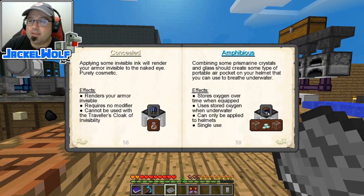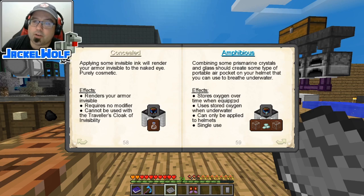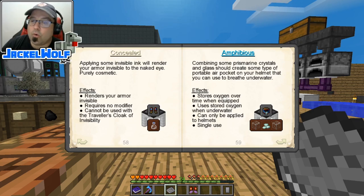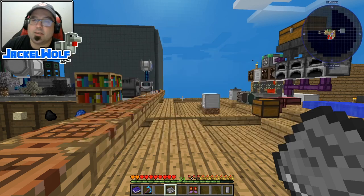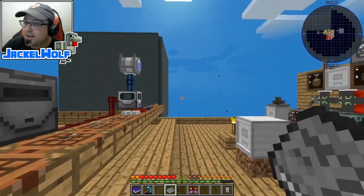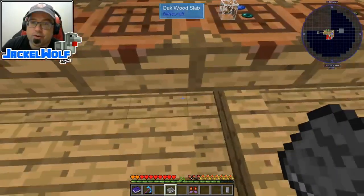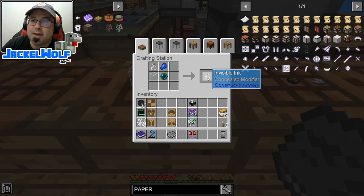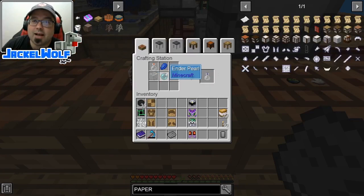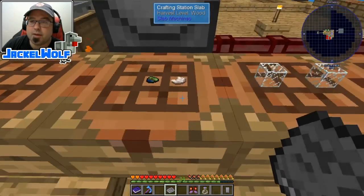There's also Amphibious — this is specific to the helmet only. It stores oxygen over time when equipped and uses stored oxygen when underwater. Can only be applied to helmets, single use — very useful if you've got a world type where you're submerged underwater. To make invisible ink: a glass bottle, a piece of lapis lazuli, a piece of glass, and an enderpearl.